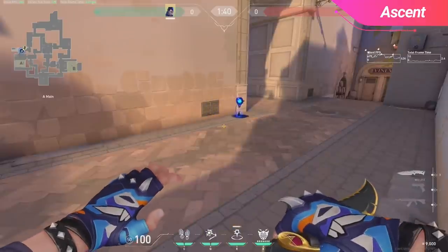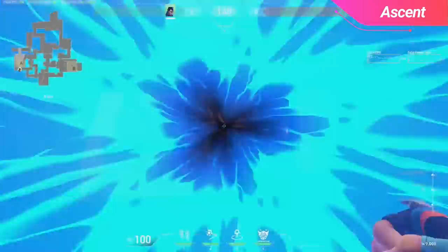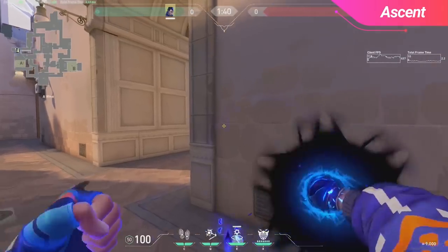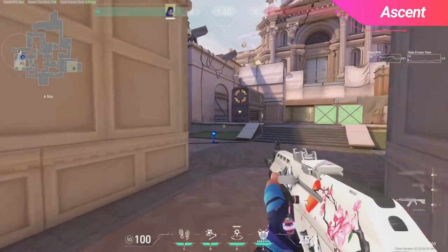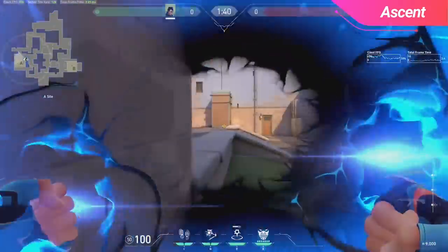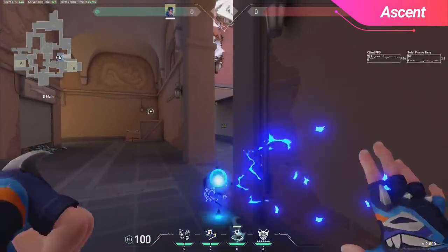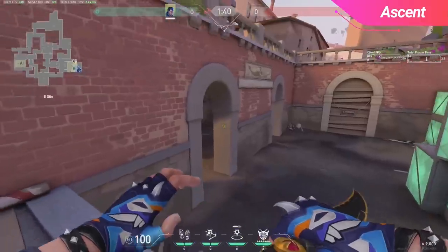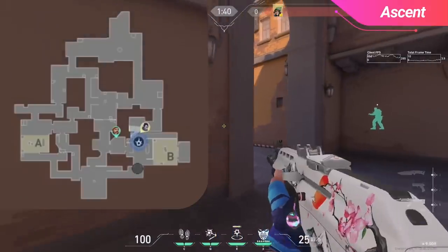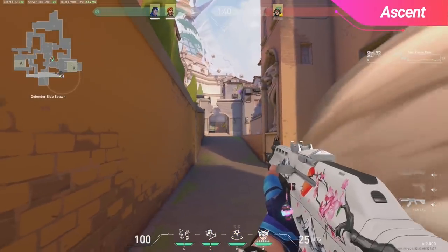Moving onto more practical TPs on Ascent, for A site this is a lineup that will put you below Heaven without having to expose yourself. Generally when throwing your TP, you want to have it at enough of an angle where it will go in the direction you want and glide as quickly as possible along the wall. You can also use this TP towards the door by tree, which provides a great amount of cover while putting you in a strong position to attack generator and site front. For B site, you can use this lineup to get yourself into Boathouse — very strong to use in combination with a Killjoy ultimate, or if you believe nobody is playing on sidewalk or site. Another TP when executing site with a Brimstone is teleporting into a smoke towards spawn.